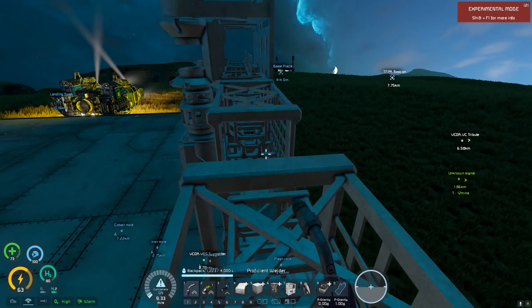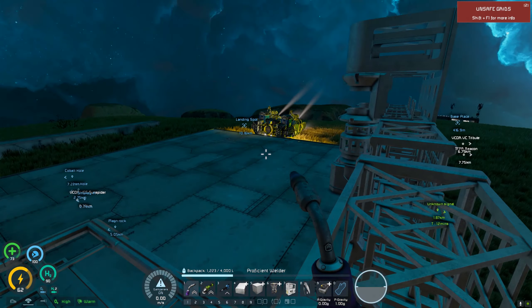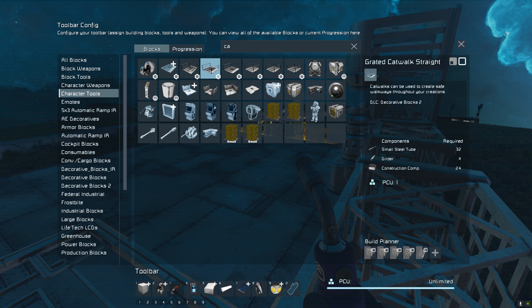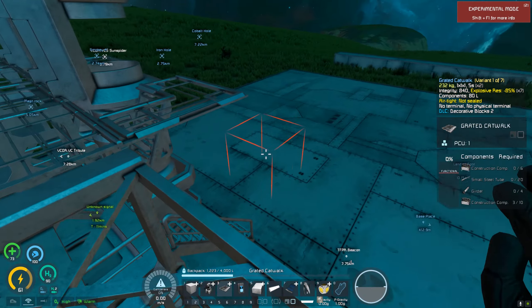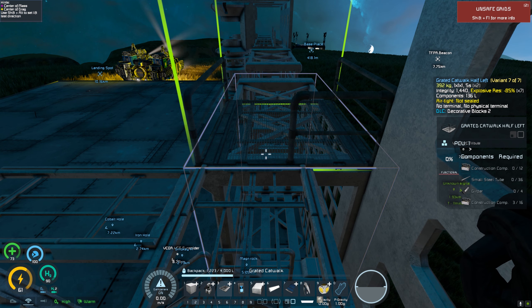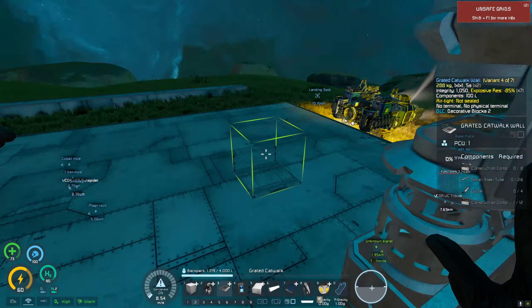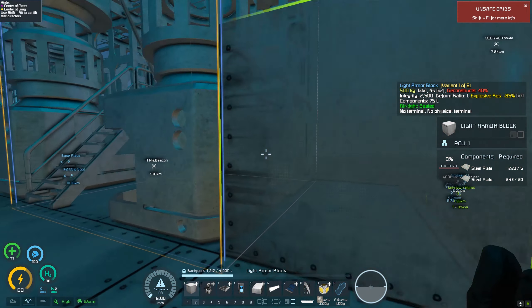I can only put two speed modules on the assemblers - but I think that's fine. I really only need two speed modules. What I wanted to do was have a walkway going across here. If there was a walkway going from one side to the other, that would be pretty cool. Then we come over here and there'd be like a stairwell - a little walkway, then the stairwell coming down. That was my plan.